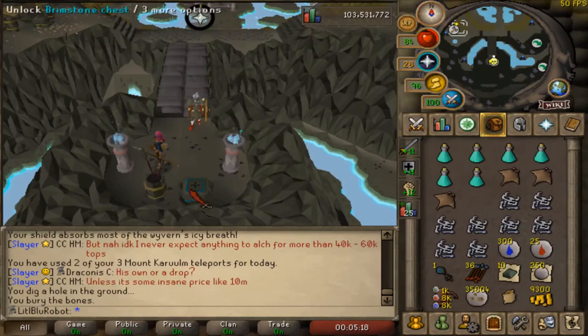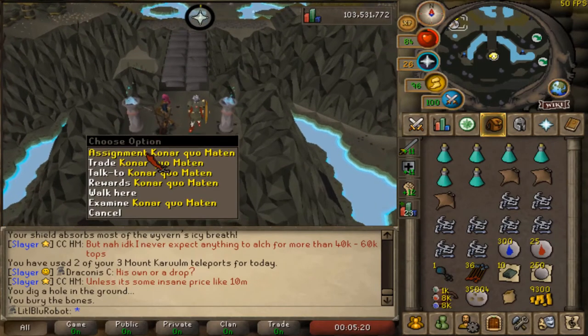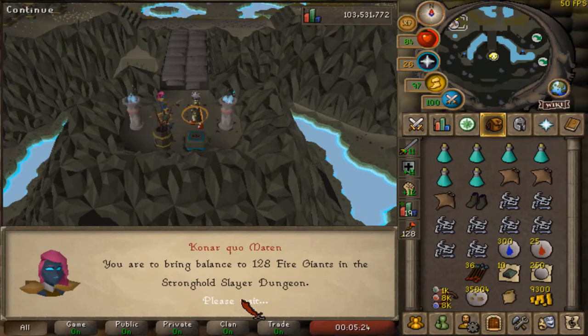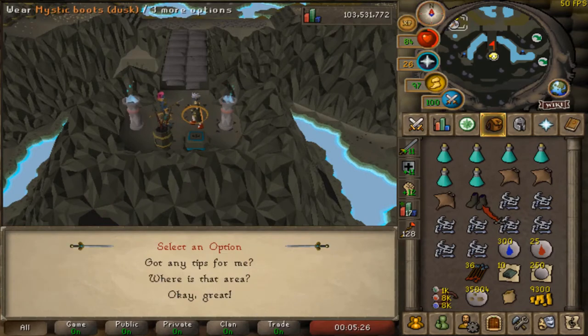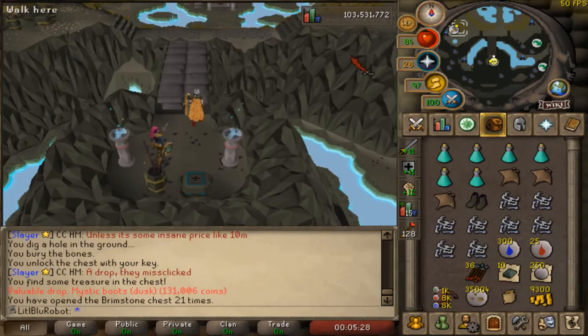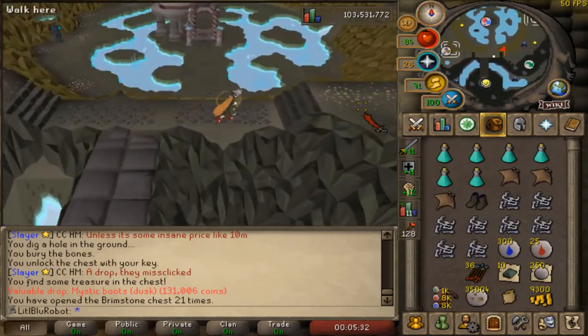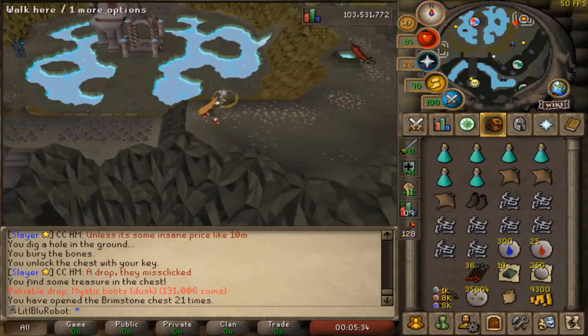I was lucky enough to get a brimstone key on my wyverns task, and I came to open the box and got mystic boots dusk, which I'm fairly sure are one in a thousand or something along those lines. They're also the most useless mystic piece, but it's pretty cool to get — if I can get the full set one day, that'd be pretty cool.